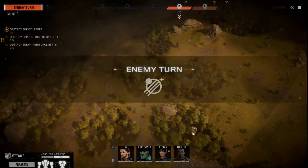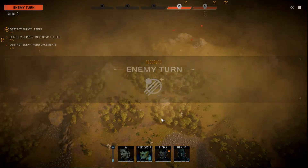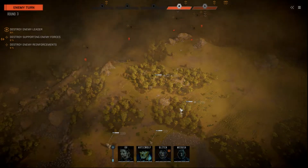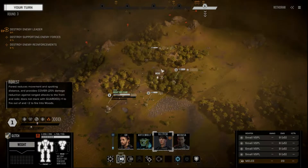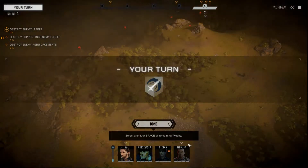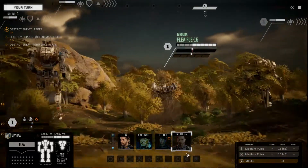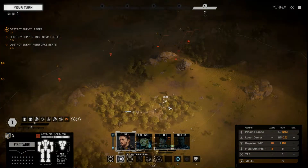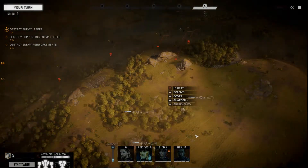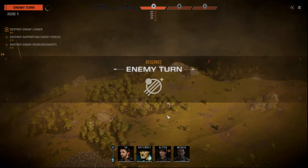We'll go here and brace. Move up here — brace. Flea, you're here as well. GV, you're getting up here. This is forest. You're going to brace here. Got a little bit of terrain advantage. Let's go ahead and let these guys come in and see if they can get us.